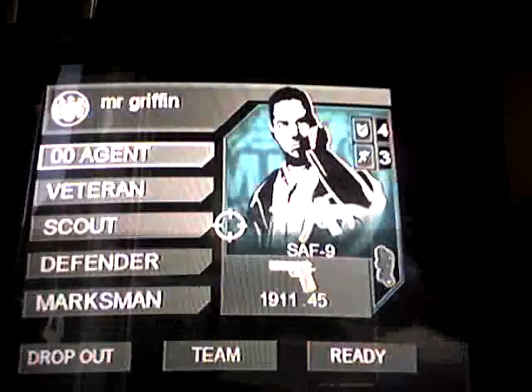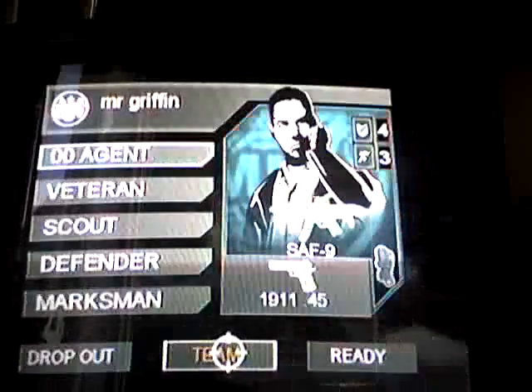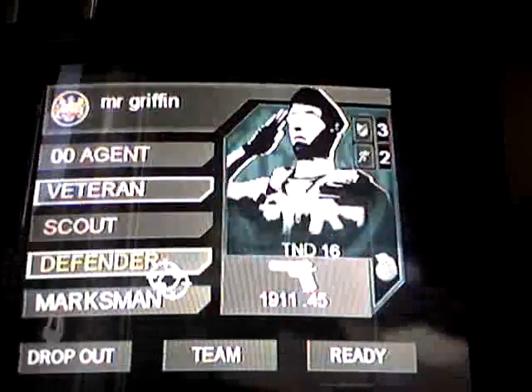Okay, so when you start, you can choose anything you want — the Griffin or this. I choose this. Then there'll be like a map in the bottom right corner.